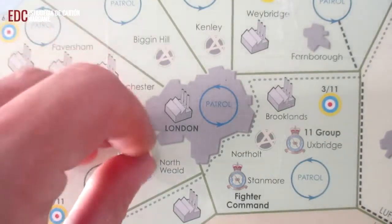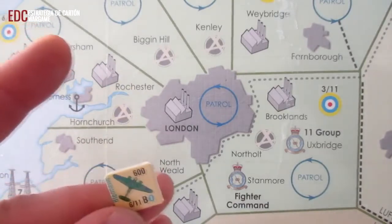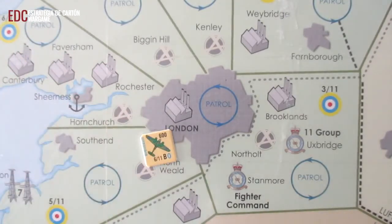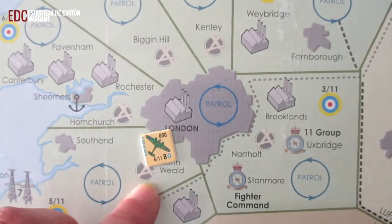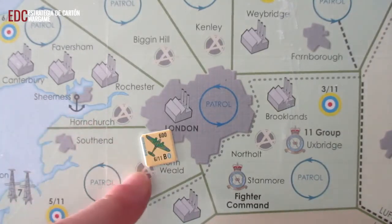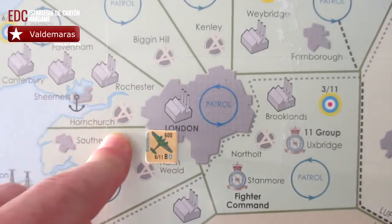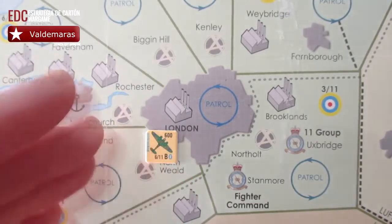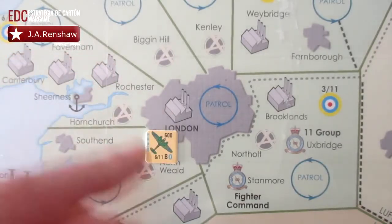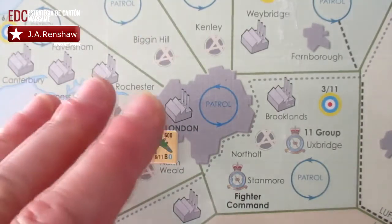En el caso de decidir mover a cualquiera de los aparatos Blenheim a la posición de patrulla nocturna, tenemos que tener en cuenta que no podrían responder a las incursiones diurnas, como sí podrían hacerlo si decidimos no colocarlos en el cajetín de patrulla nocturna. Una vez asignados para patrullar la noche, no podrán hacer frente a ninguna incursión diurna. Los escuadrones pueden permanecer en la patrulla nocturna indefinidamente, de incursión diurna a incursión diurna, y también podremos quitarlos durante el paso de la patrulla nocturna moviéndolos desde el recuadro hacia su sector.